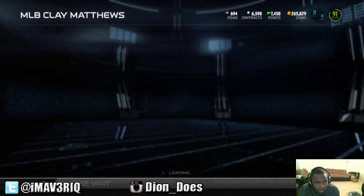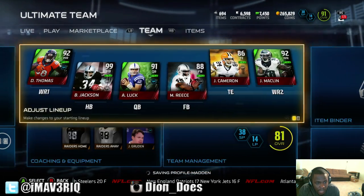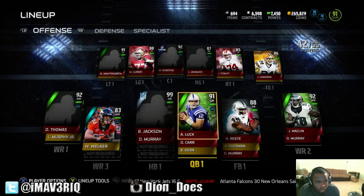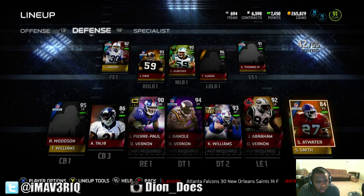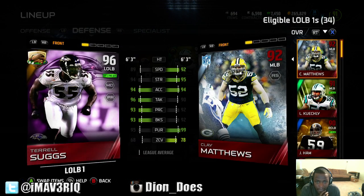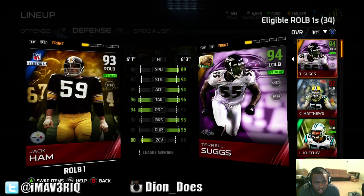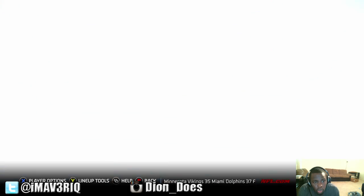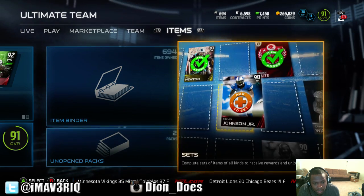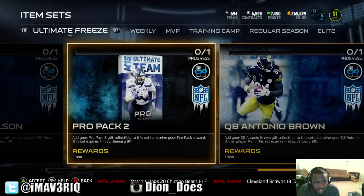That's actually something I really want to know — let's see if his overall goes up if you move him to outside linebacker. I don't know which side he belongs on, but he drops to 92. I don't know what he's going for on the auction block, or really if he's even auctionable. I'm sure he is, but we might end up just trying to get some coins for him.